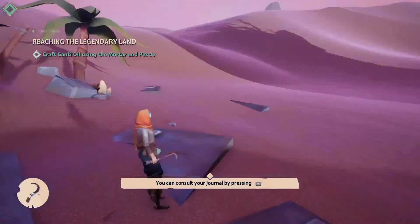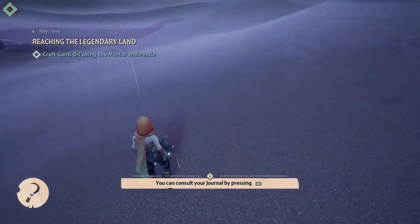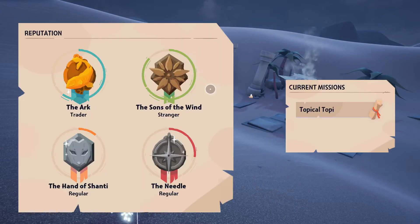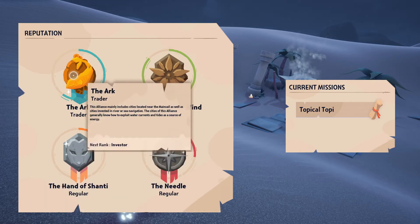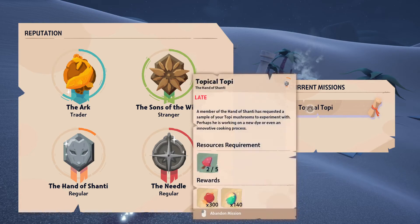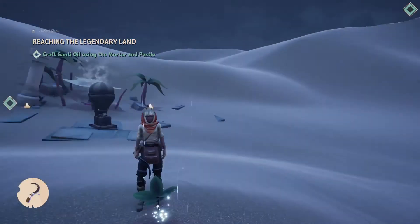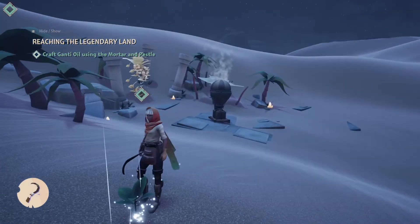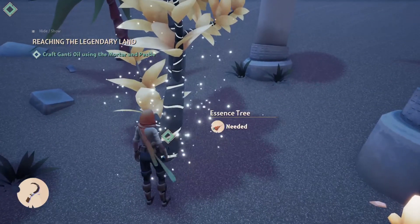Now I can learn how to weave, I guess. Console your journal — it's Tab! Regular trader — faster. Wow, I got a reputation over here. Current mission: Topical Topi — a member of the Hand of Shanti has requested a sample of your Topi mushrooms to experiment. Wait — I just sold them here! Oh, was I not supposed to sell them here? I think I made an oopsie. I wasn't supposed to sell to this merchant the Topi plants. I guess you guys could tell I wouldn't make a good merchant.